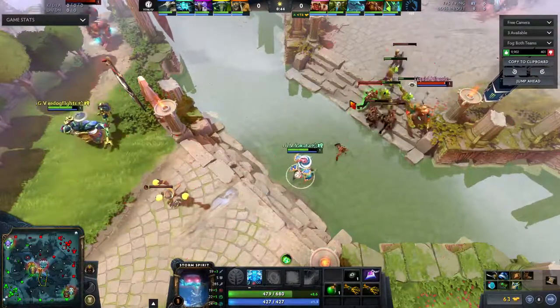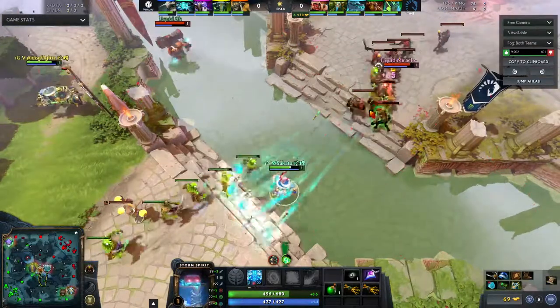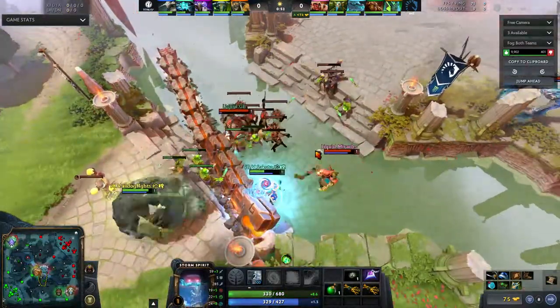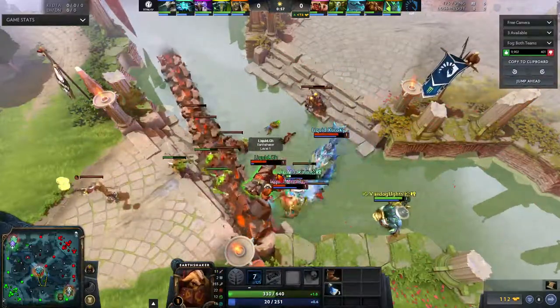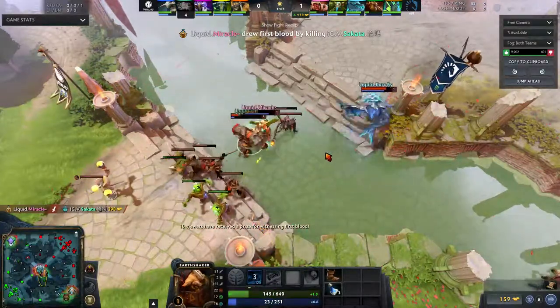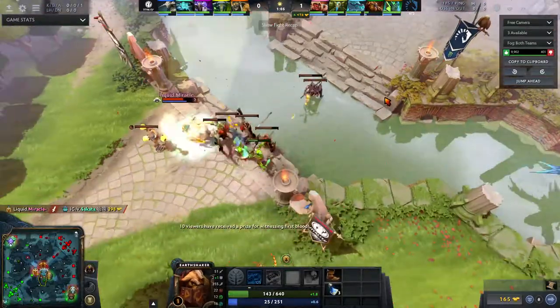This is why Liquid is one of the best early game teams — they're really good at trading at early levels and finding kills. Notice with the tri-lane mid they block off Cicada with a really good fissure, and they go for first blood and they get it.